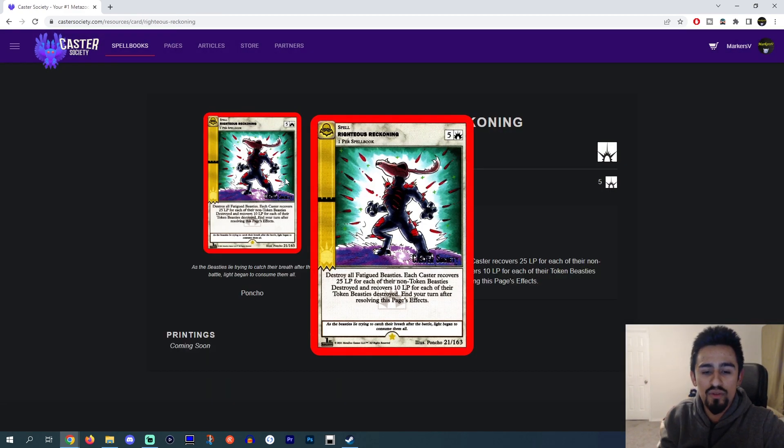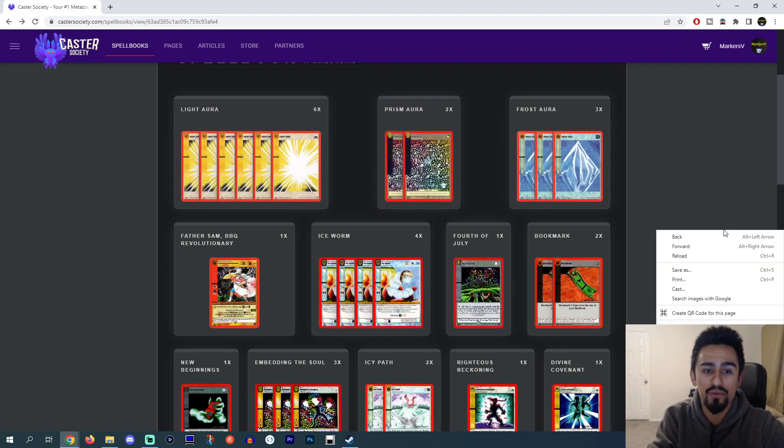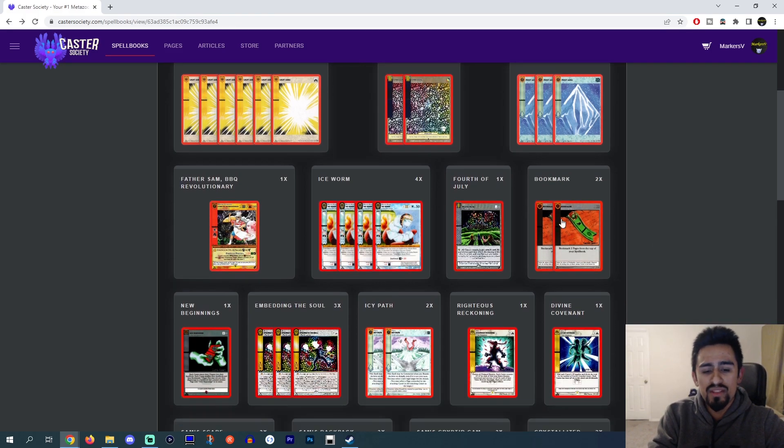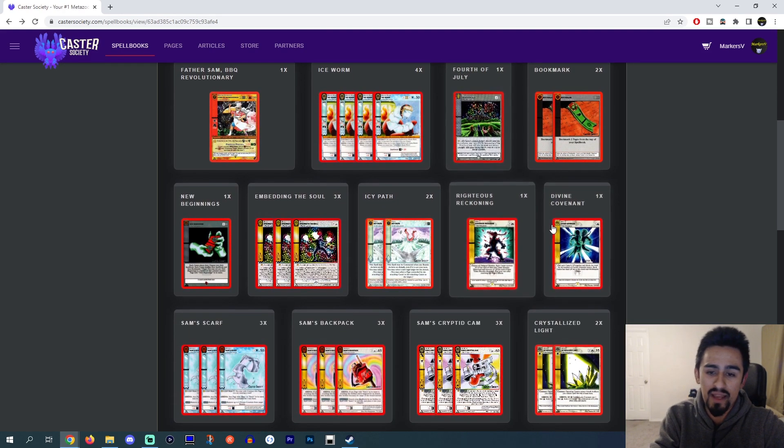Righteous Reckoning — this card just destroys all fatigued Beasties. Your opponent might not be expecting Righteous Reckoning. I think it's kind of good to play just because it's a board wipe. For 5 Aura, if your opponent's getting greedy and dropping all their BCs and attacking with them all — Righteous Reckoning. This deck actually does play a decent amount of Light Aura: you play 6 and 2, so you have 8 Light Aura that you could use. I would just play it.